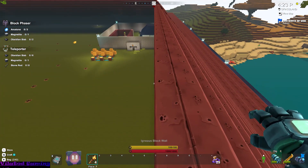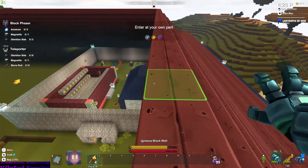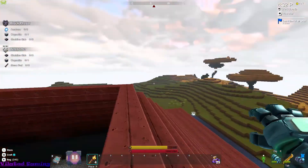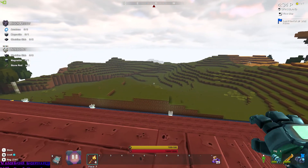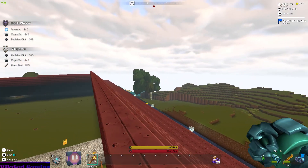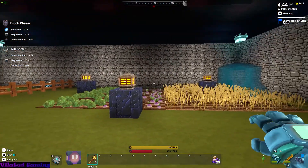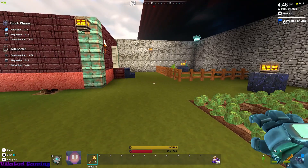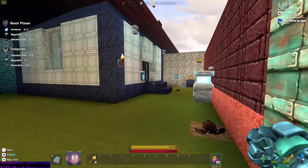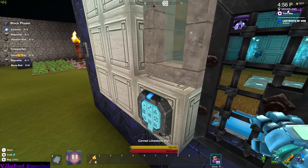Whenever you fall from this, it does take quite a bit of damage. This is an overlook, and my cabin is actually to the east. Took about half of her health from that jump. That's gonna be it for now — go ahead and check back in with this soon. Thanks for watchin'.